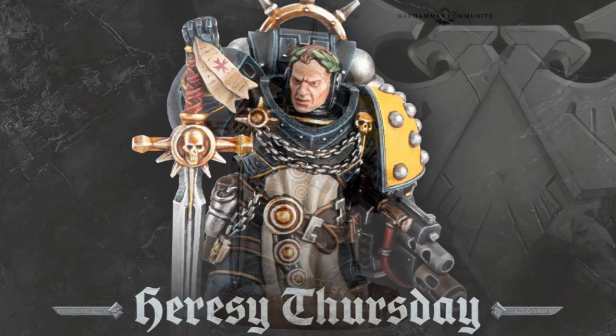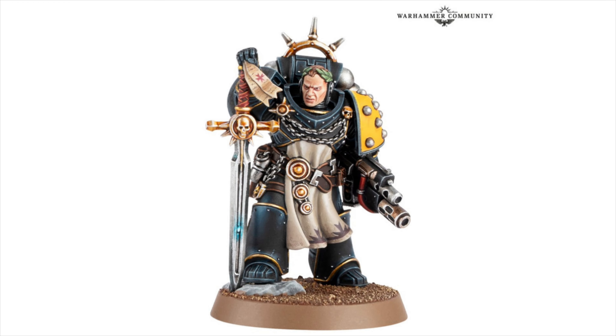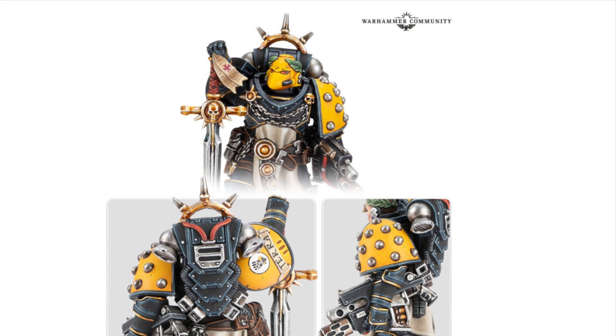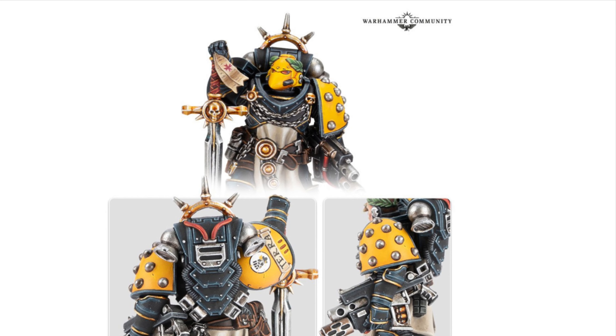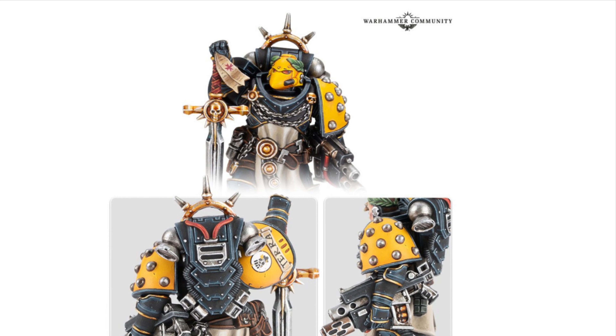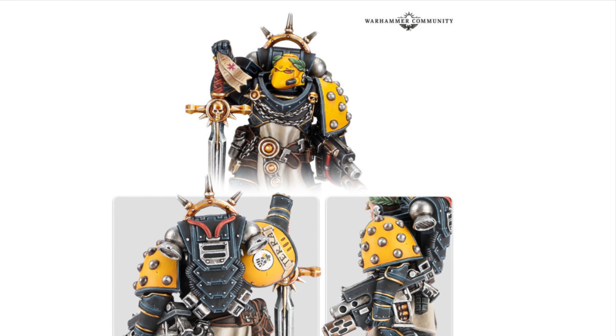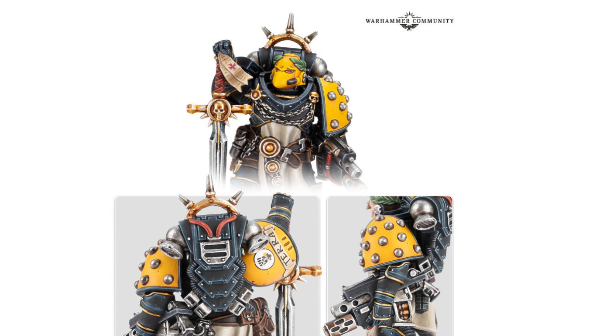This is the loyalist champion - a champion miniature in fancy Mark VI space marine power armor. He's got a combi-melter and also a paragon blade. They make a big deal in the article about him using this blade to lop heads off, so this is the type of champion who will seek out enemy champions and duel them in one-on-one combat. It's quite a nice looking miniature. I like the fact that it's got a helmet option as well - it's a shame that it's Mark VI, but I know they're going with that theme for the Heresy. Both the helmet and the bare head have got the laurel wreath on.